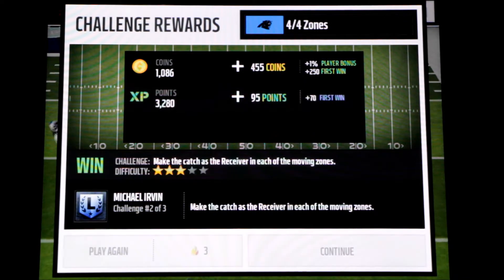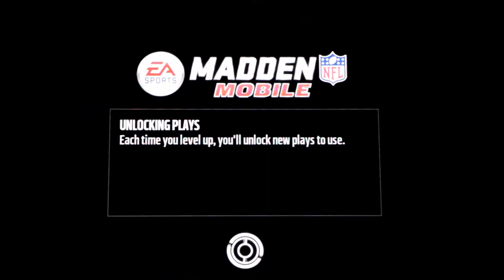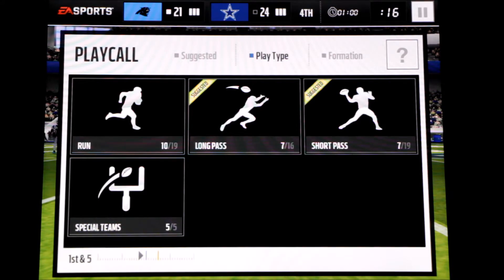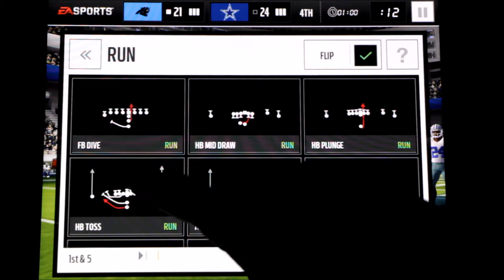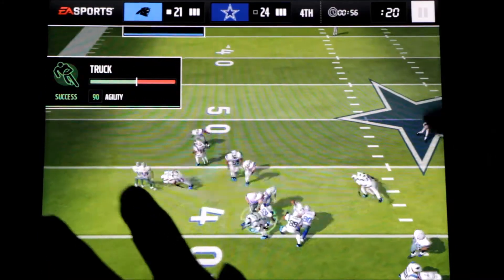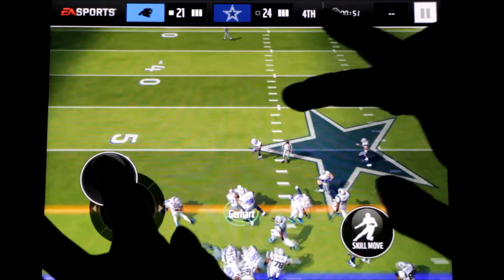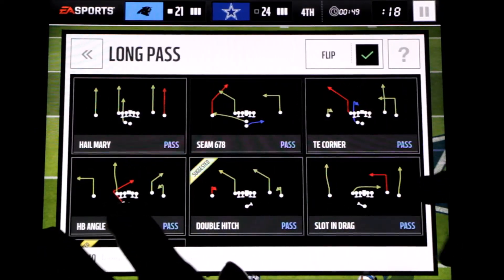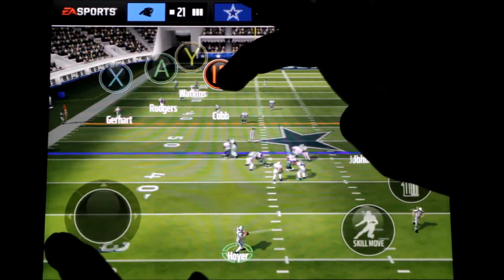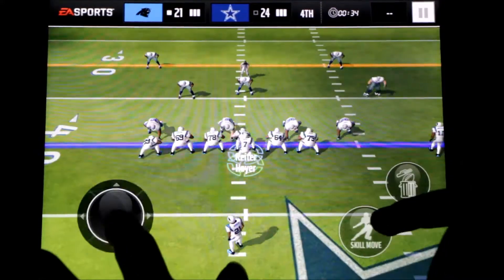Alright, we're cruising. Now we got the final Michael Irvin challenge - we gotta make a comeback against the Cowboys. If I don't beat this, I'm basically screwed. We got one minute on the clock, they want me to pass the ball. Let's do a fullback dive. We're gonna use steam 6-7-8 and hit Watkins in the corner. Cobb's open - big time catch by Cobb! We're gonna use slant dragon, try to hit Cobb streaking across the field.